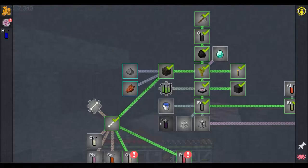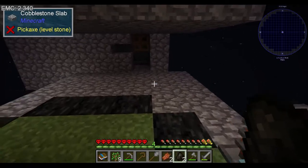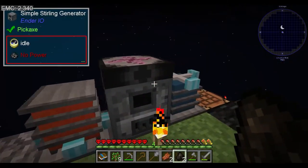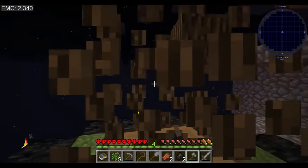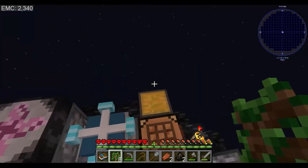You can now buy strontium, phosphorus, calcium at $3,800. No mobs spawned. We'll chop down this tree real quick, just because there's no mobs spawned and I've got nothing else really to do right now.